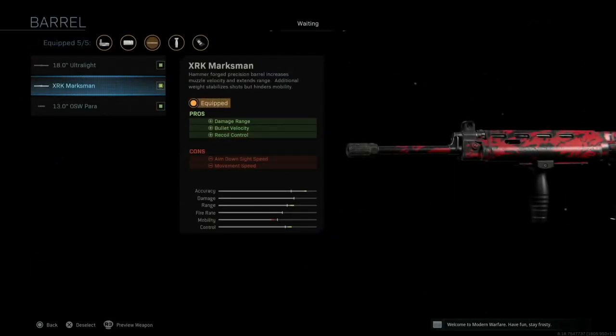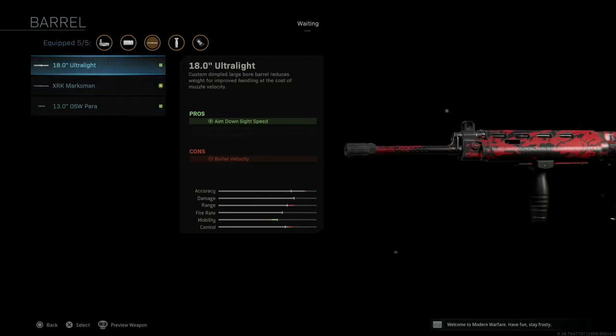We choose the Marksman barrel because it increases damage range. Again, the strength of this weapon is long range, so increasing that range maximizes our total damage and as a bonus adds recoil control. A lot of these attachments will reduce our aim down sight speed, which is also a weakness of the weapon, but ADS speed is really only an issue in close quarters engagements and we don't want to be using the FAL for that. So we're prioritizing recoil control.